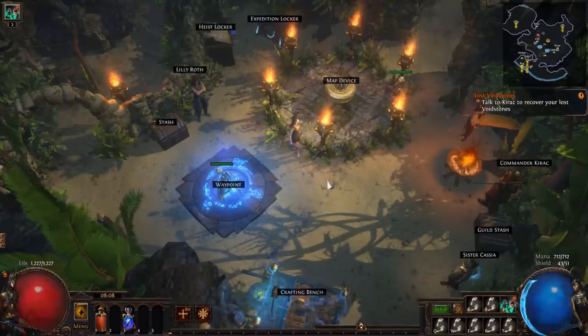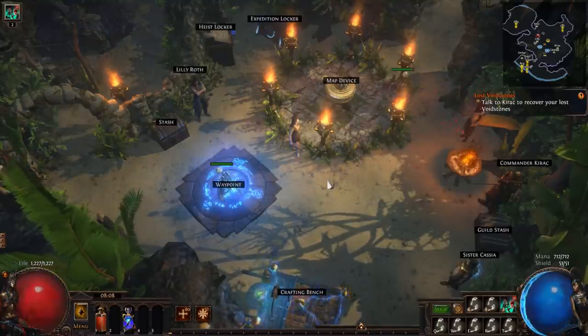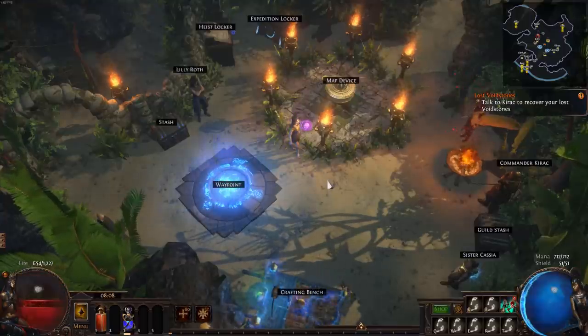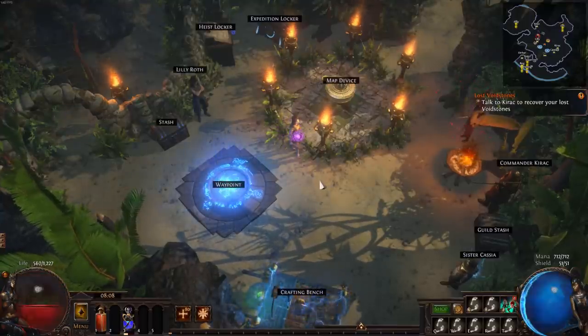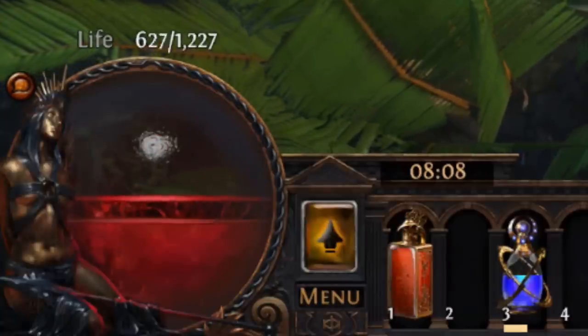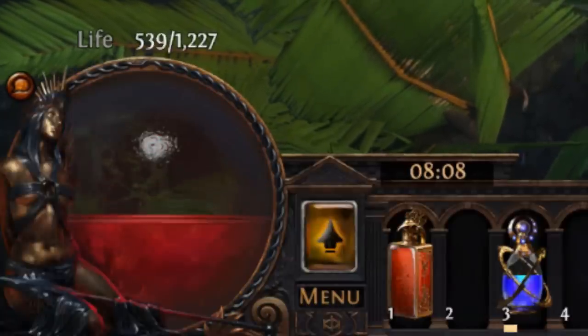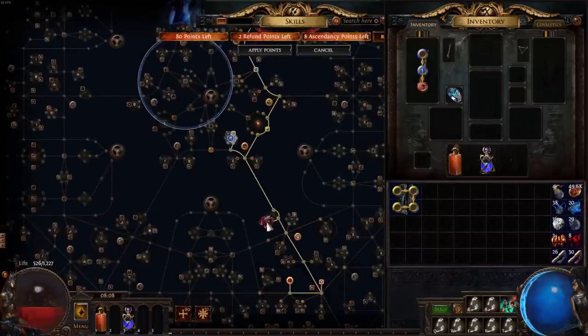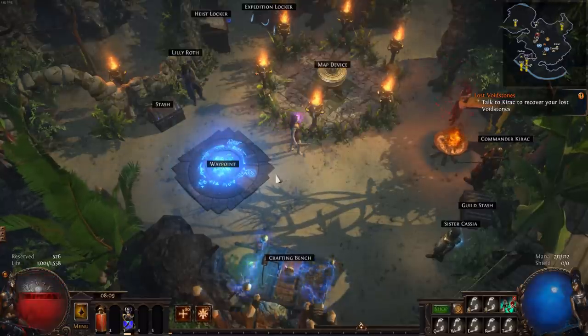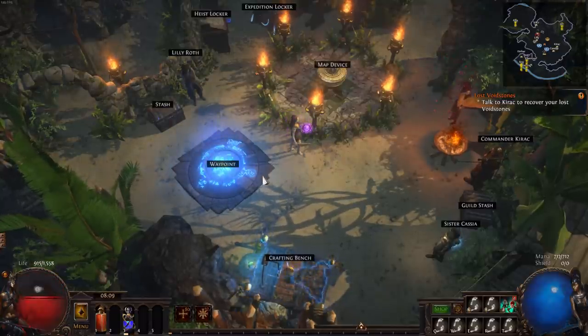Now with the flask active, 25% of that life loss is prevented, instead being applied over the next 4 seconds. This means 525 life should be lost upfront and the remaining 175 over time. Clearly I'm still losing 700 life, but it's a little hard to tell precisely how much is lost right away versus over time. To solve this, I'm now socketing in Dissolution of the Flesh, which causes life that is damaged to be reserved instead of lost. Now when I do the test, you can see that 525 life is reserved, plus 1 due to rounding.